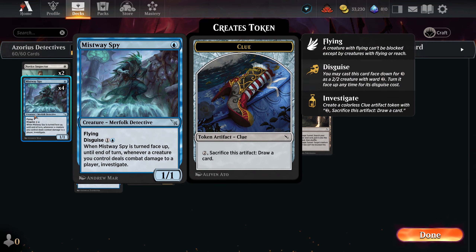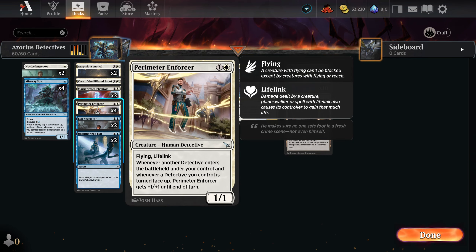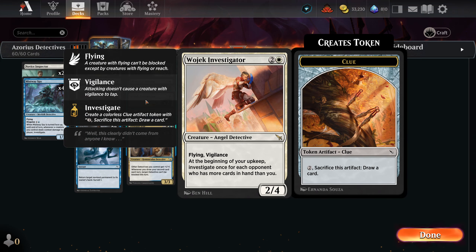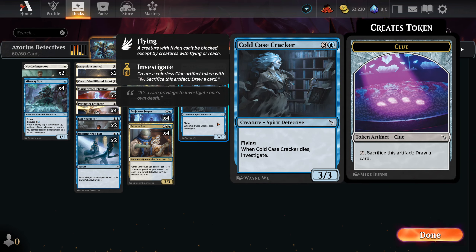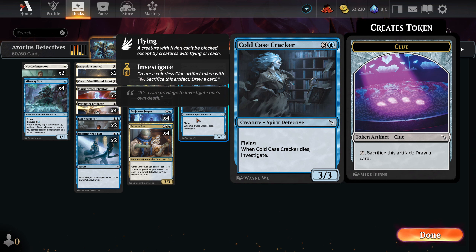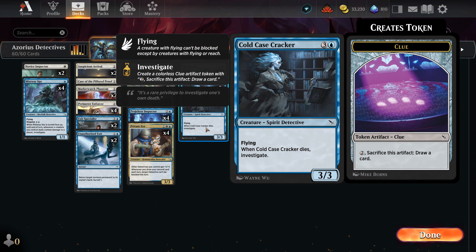We have a lot of Flyers in here, like Mistway Spy, Perimeter Enforcer, Wojak, and Investigator. Cold Case Cracker is another one. This is not my favorite card in this set. If something were to be removed, it would probably be Cold Case Cracker.